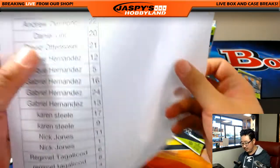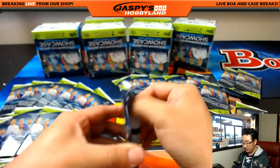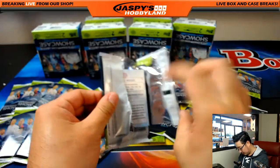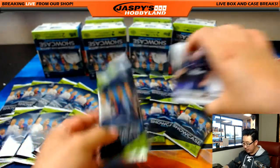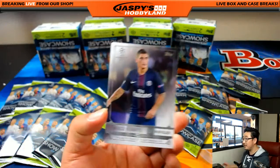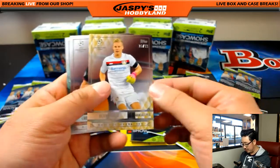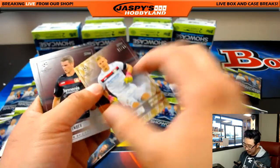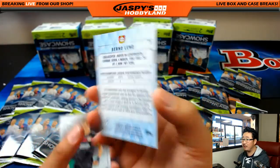Daniel Lint, you're next — pack 20. These are all based on the club teams that are in the Champions League, so generally the best of the best. Bernd Leno, 21 out of 99 — there you go, the keeper for Bayer Leverkusen.